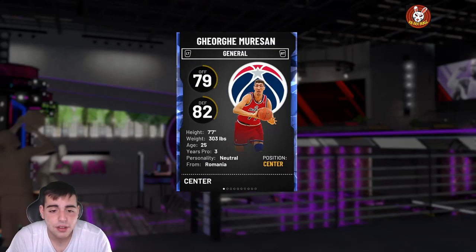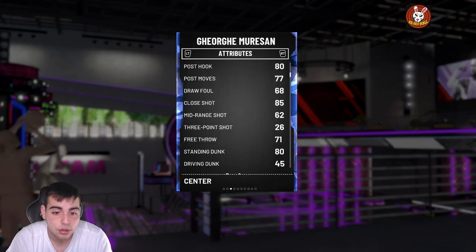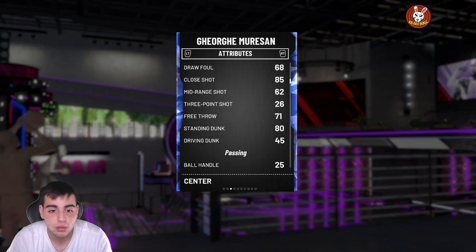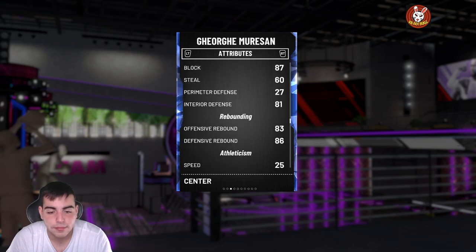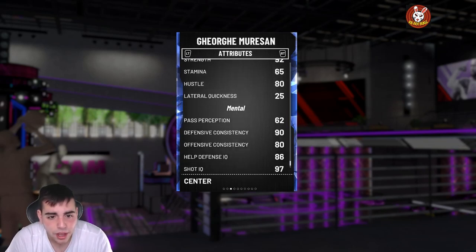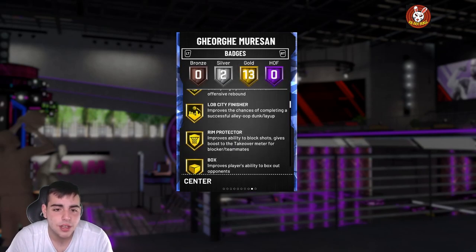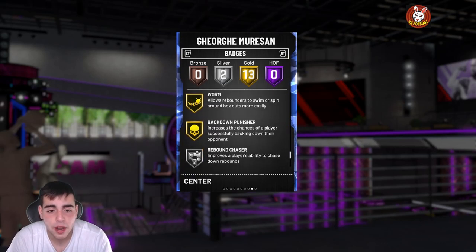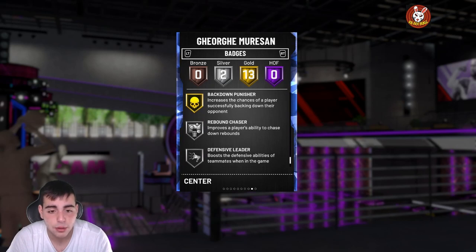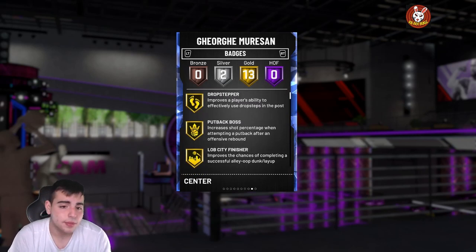He's 7'7", 79 overall, 82 defense. His stats are low-key terrible, not gonna lie, but his free throws are money and his mid-range is money — 62 mid-range is actually a lot better than you think. Blocking 87, interior 81, his rebounding is great. You can put him up against any center; if you're versing a 7-foot Wilt Chamberlain, he is going to clamp his ass up. I've never seen better animations for a sapphire card.